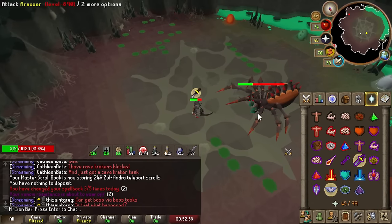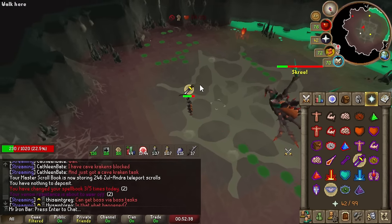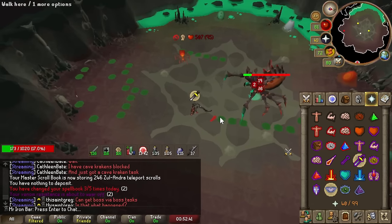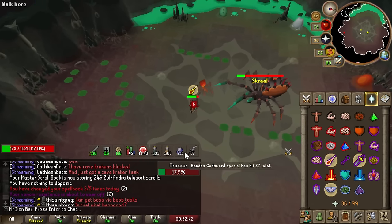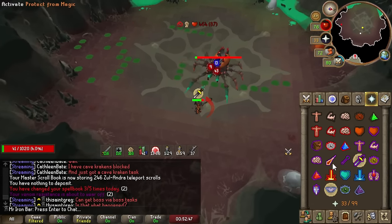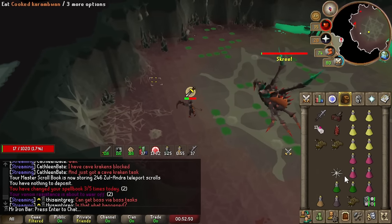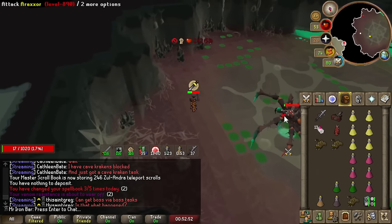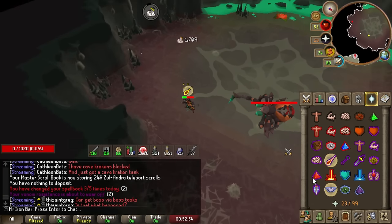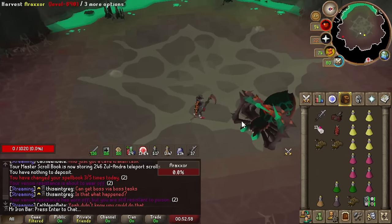I'm going to move my cape over here. Damn, this thing has so much HP though. Whoa, what was that? That was very interesting — that was like a special attack or something. Okay, that does a... I need to step away from it. I see — that attack, you just have to step away. That's not bad.